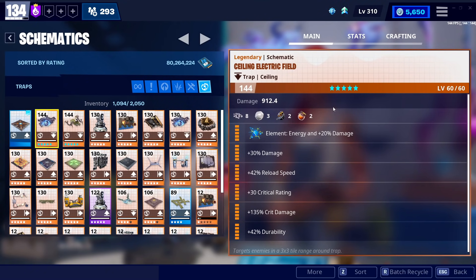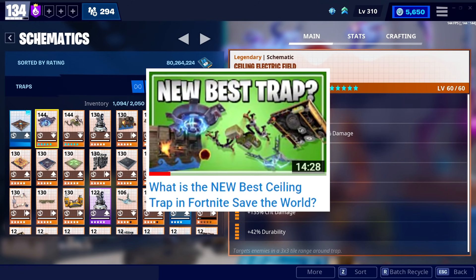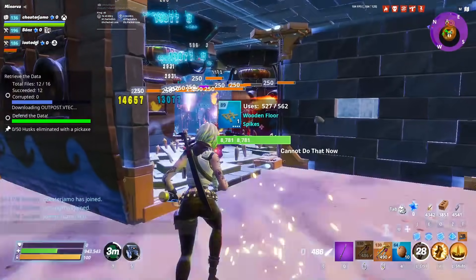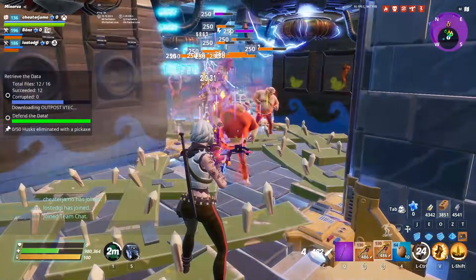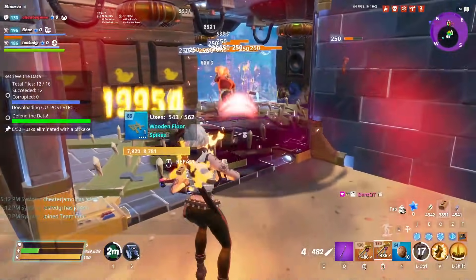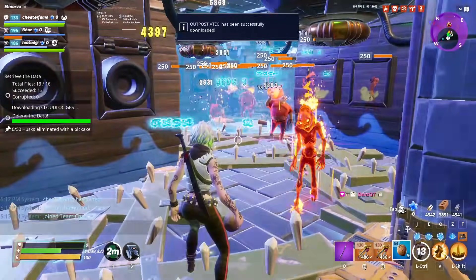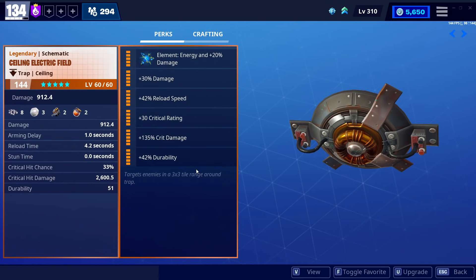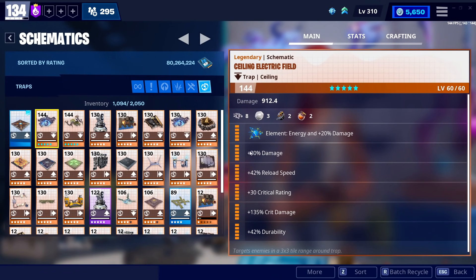Let's start with the ceiling electric field because that's what's on my screen. This is my default — what I use all the time. Now that it can be energy, it does a pretty good amount of damage to every single type of zombie regardless of element. I do highly recommend running nature on it if you're specifically running water missions, because a 130 nature ceiling electric field will actually do more damage to a water zombie than an energy 144. Superchargers only give about 15%, but the correct element bonus is basically 25%, so even a supercharged 144 energy is going to do 10% less than a 130 nature.